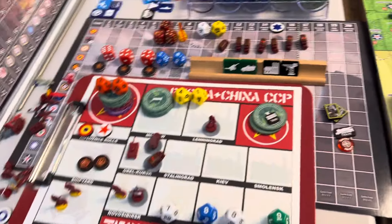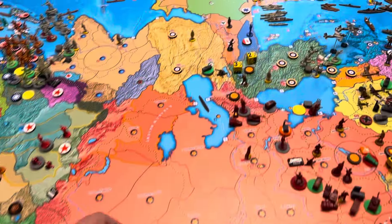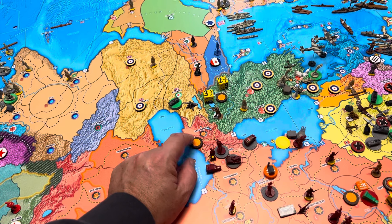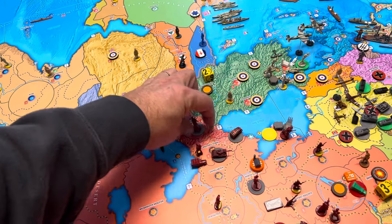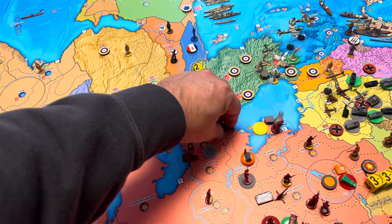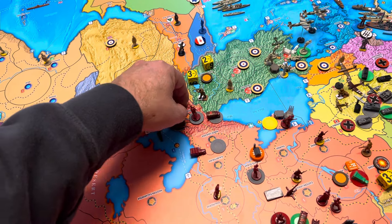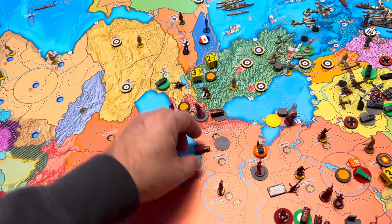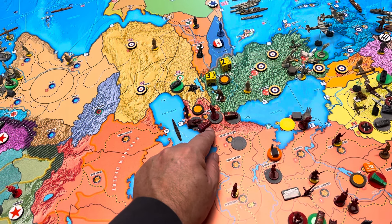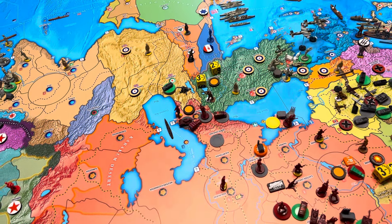Let's look at some combats. We do have some combat and some walk-ons. Here in Transcaucasia will be three infantry, two T-34s, two advanced mech, and one militia moving in — that'll be a walk-on. I forgot we've got this motorized infantry as well. That T-34 will move back that way.